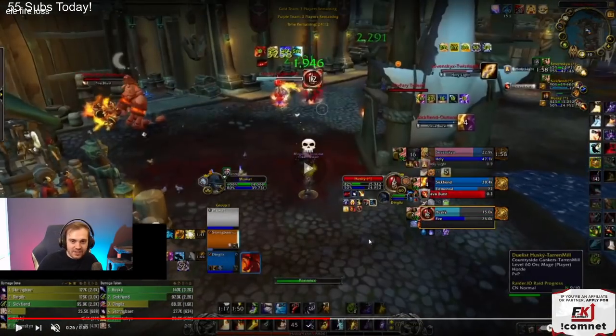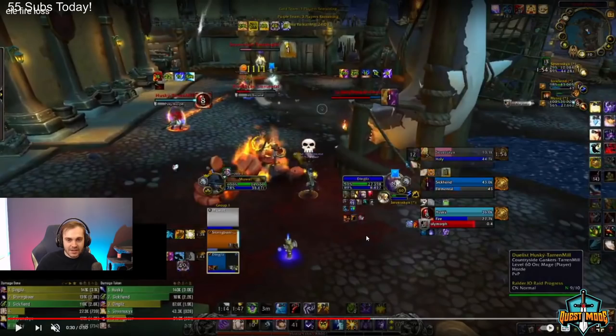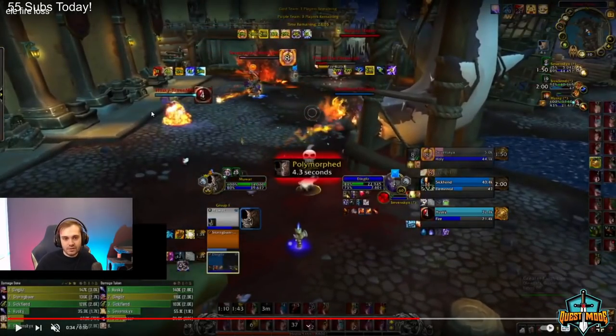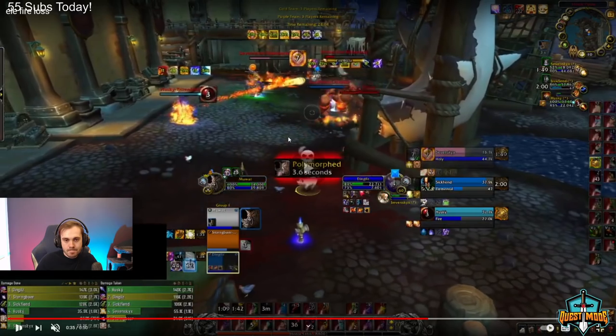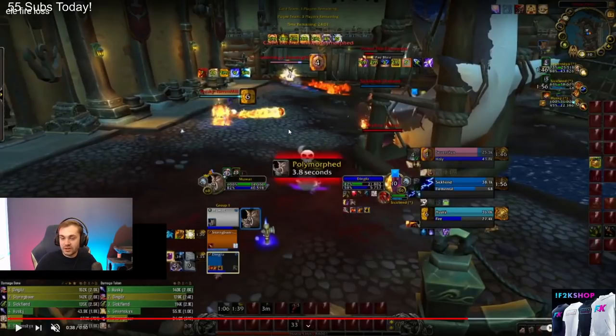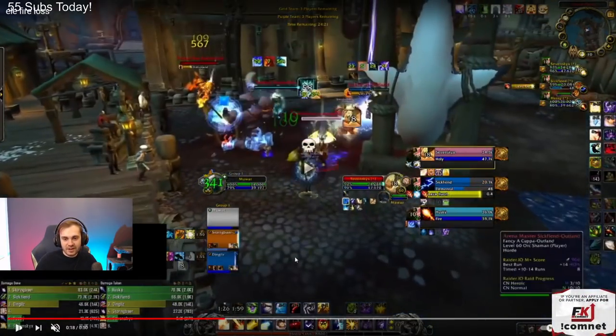There's not even that much more to say on this game. You're in a bad spot, you get sheeped, and the shaman dies because there's no kick on the resheep. That's pretty much it. You had bubble, you had sac, you had trinket — you're in a pretty good spot if he lives there. Your positioning overall — the fact that you moved up here, you didn't get the fear but it's not the end of the world since it would get tremored instantly anyway.